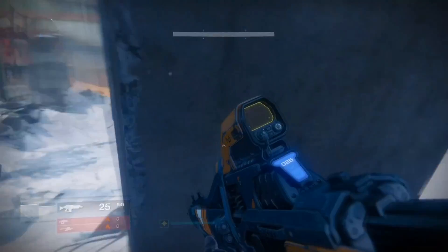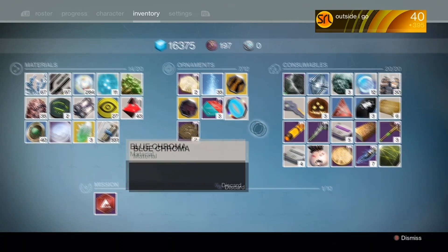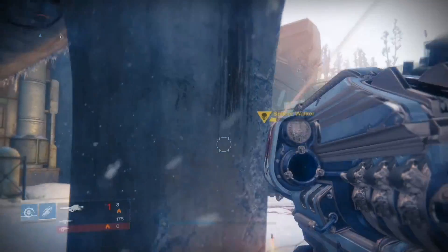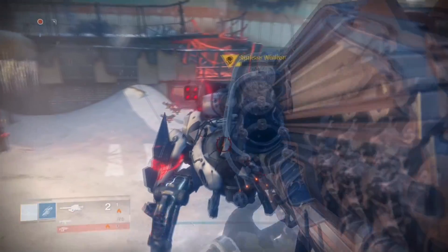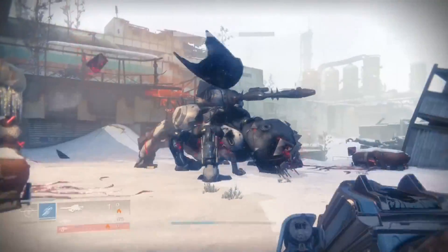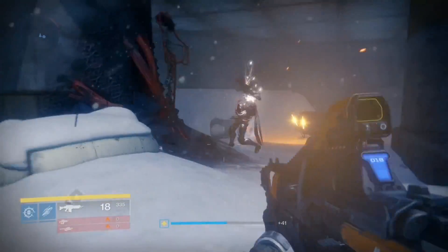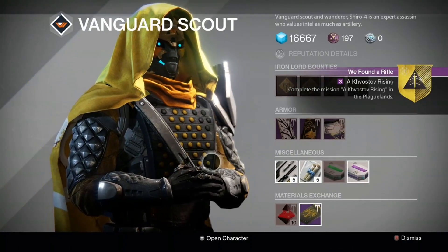We're going to make it easy — you're done, tank, you're done now. We collected a few more pages around the Plaguelands and headed back to Shiro, who gave us the next step of the quest: a mission called Khvostov Rising.